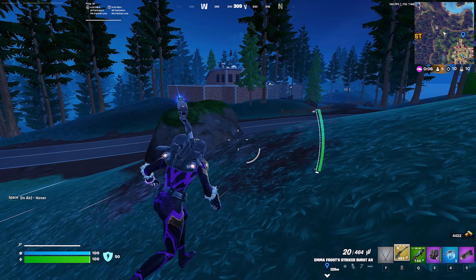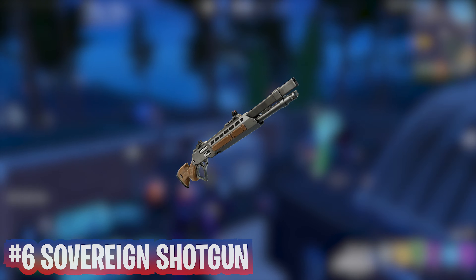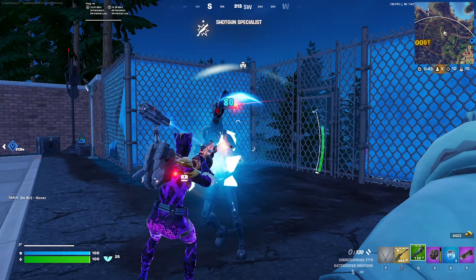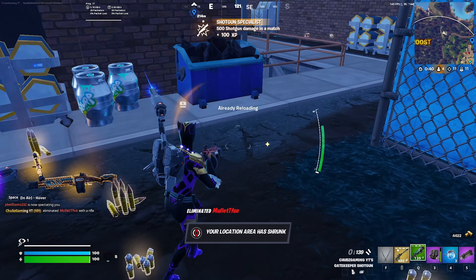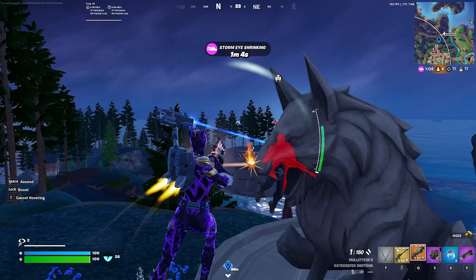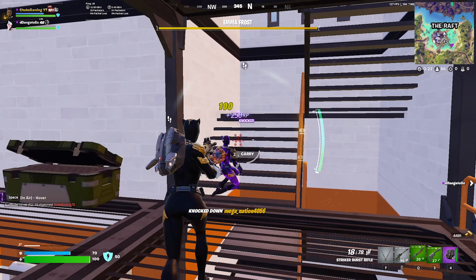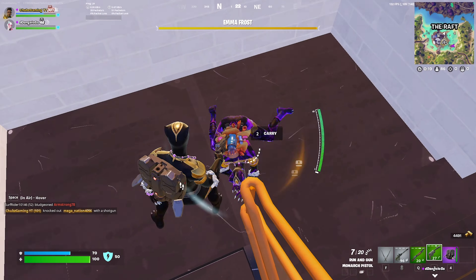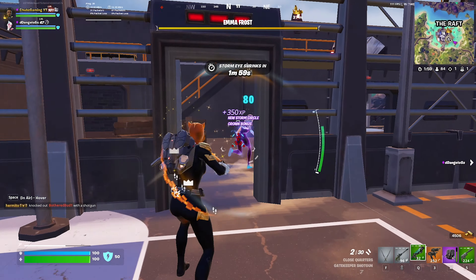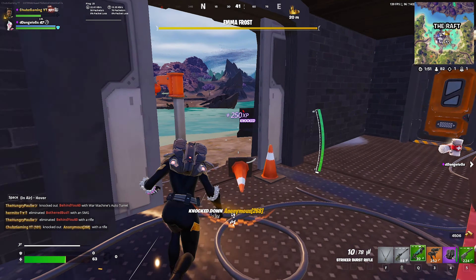The next weapon I was pretty iffy on at the beginning of the season, but as I kept using it I've grown to love it more, which is why the Sovereign Shotgun is number 6 on my list. This is a brand new shotgun for the season with some cool characteristics. If you are not ADSing, it has a faster fire rate similar to the Frenzy Auto but does less damage. If you do ADS, it has a slower fire rate but does a lot more damage, making it one of the best shotguns of the season. I find it very effective when combined with the hover jets, and it's a great first weapon if you find it off spawn. If you prefer scopes, you'll really like the Mysterio Mythic version, which has increased damage and a red dot scope.